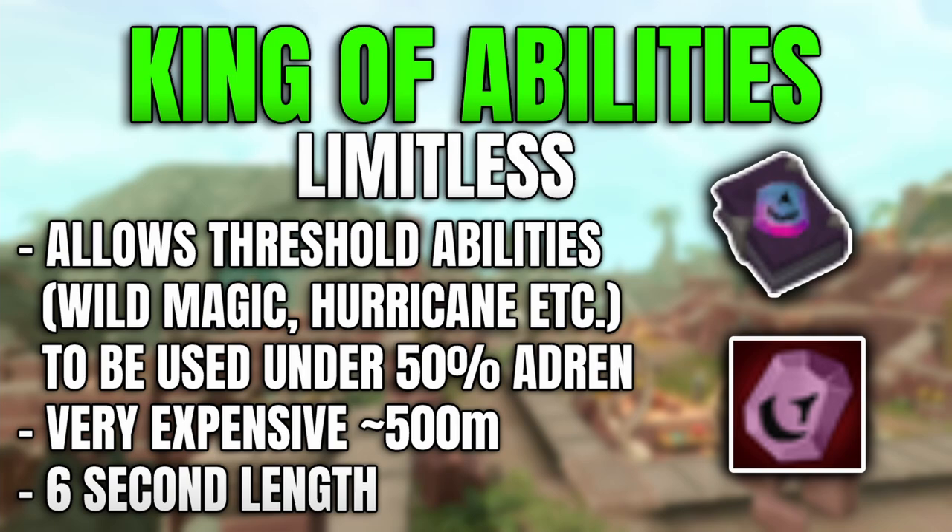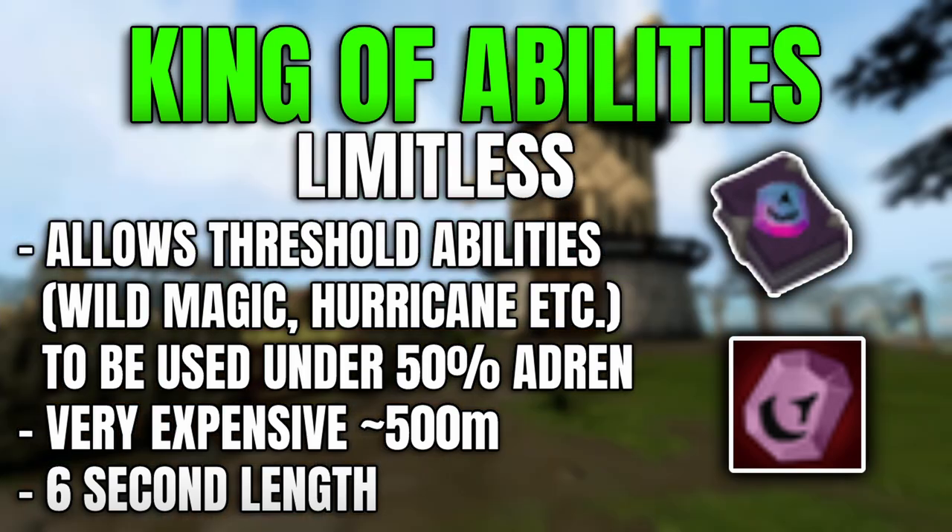Limitless doesn't cost any adrenaline, so you can use it at zero percent and it lasts six seconds. It can only be used below 60% adrenaline and cannot be triggered by Revolution. You can purchase it on the Grand Exchange for around 608 million GP, or if you're an Ironman you need to gather 2,000 vital sparks and combine them to create the Limitless Ability Codex, which you read to unlock the ability.